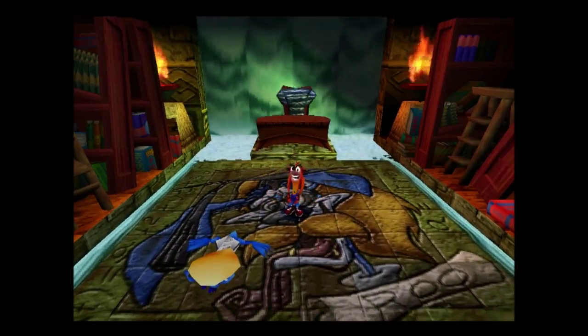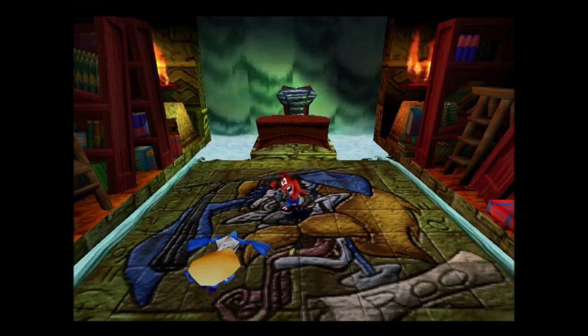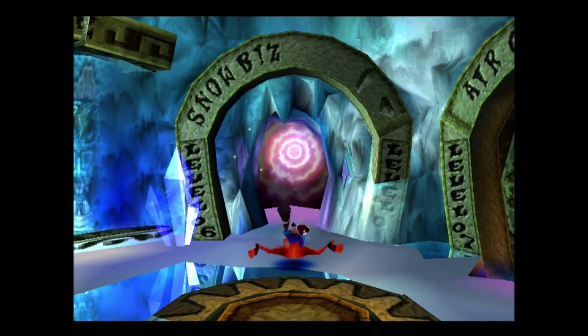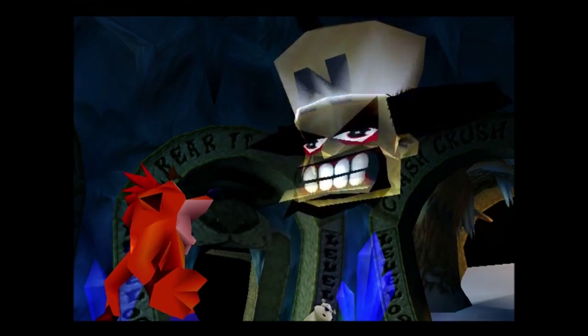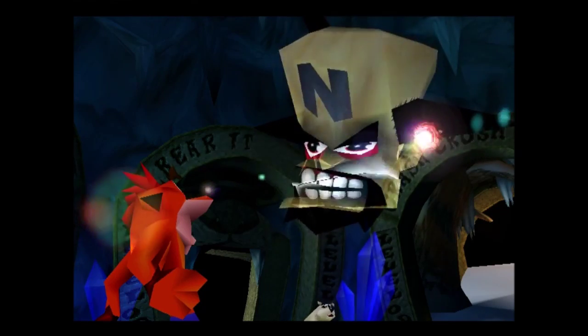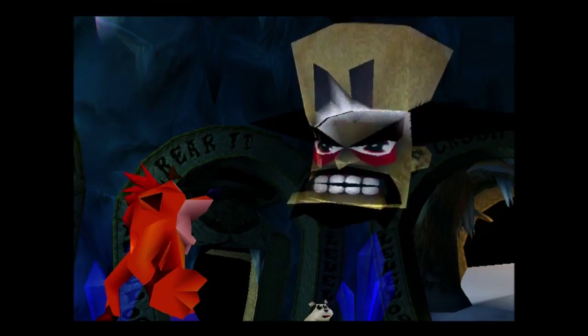We get the little Crash dance to signify that's a boss. This is the second warp room, levels 6 through 10. Ripper Roo failed to prove much of a challenge yet again — but back to business, there are crystals to be gathered.